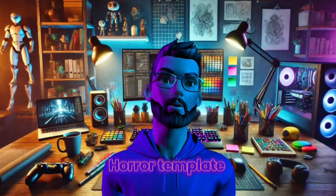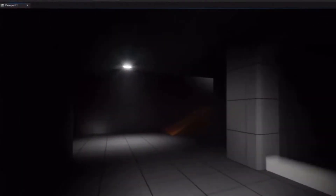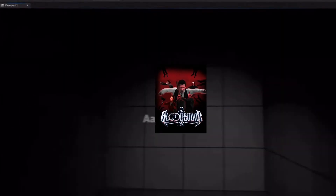Template number five: the horror template. This one low-key slaps. Lighting is eerie out of the box, footsteps sound heavy, and interaction systems are pre-built. If you're into horror games like Bloodbound, you'll like this.